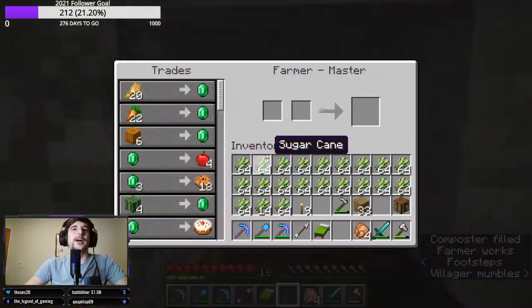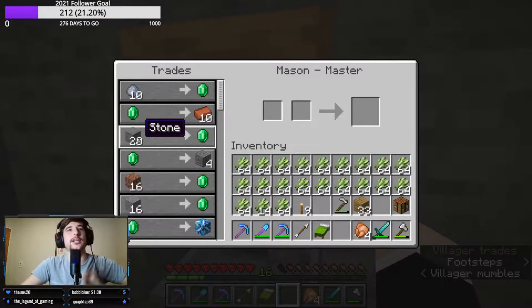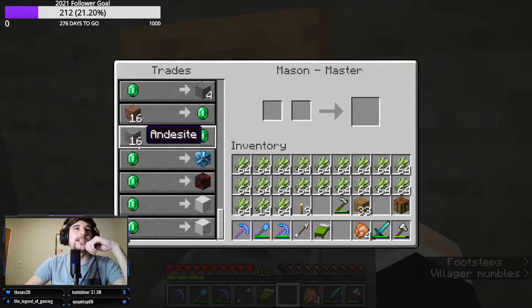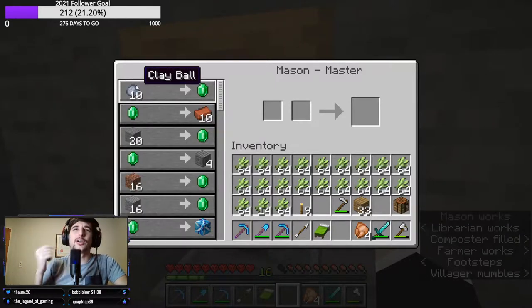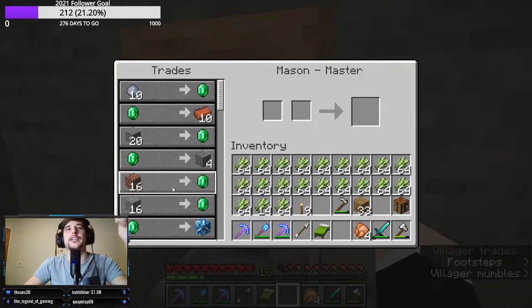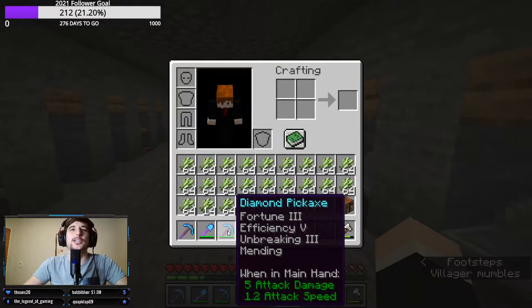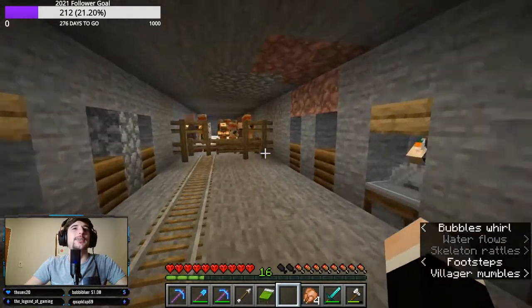I mostly use farmers. And these masons are really useful because you can trade stone, and you mine a lot in Minecraft — I mean, it's called Minecraft. You use stone, and you can trade granite as well as clay balls. You can get a lot of clay balls when you have Fortune 3 on your shovel. But the most things I trade are andesite, granite, stone, and diorite, because you're never really going to use it and you mine a lot — especially with the Efficiency 5 pick.